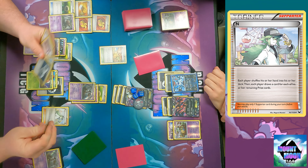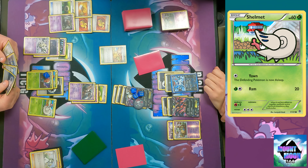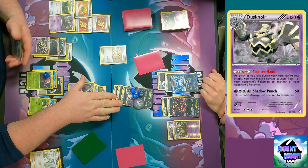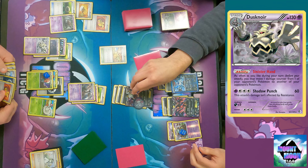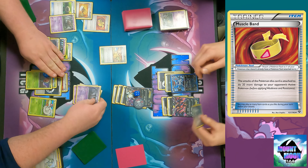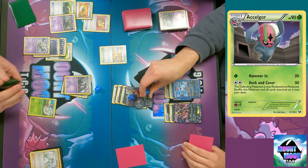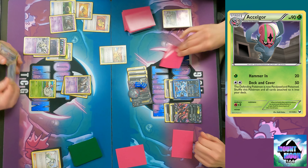That sounds about right in real life - I just hate everything. I definitely would have knocked out the Garbodor first and used Sacred Ash on the end. There was only one Shelmet anyway - one was knocked out. Muscle Band to do more damage. I don't know what I was thinking. Okay, on this episode of Mount Moon TCG, Hunter doesn't know how to play Pokemon. I got my big hand of one card off that end.